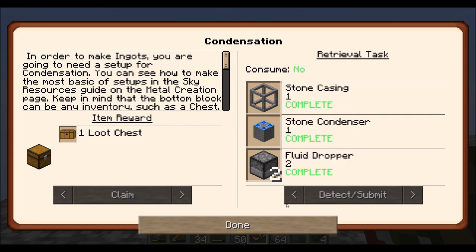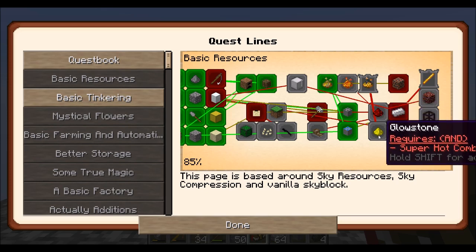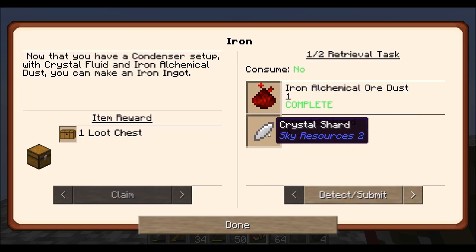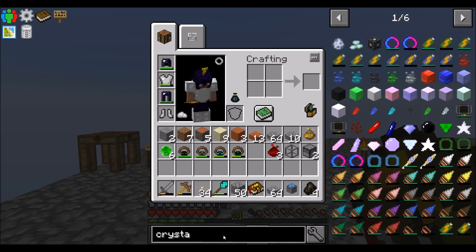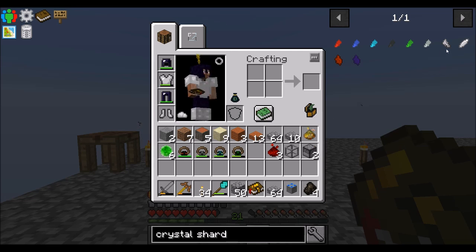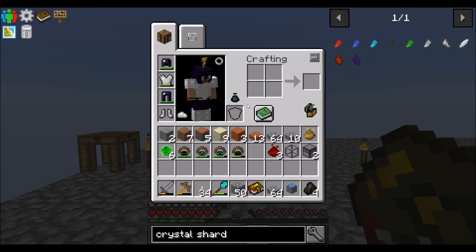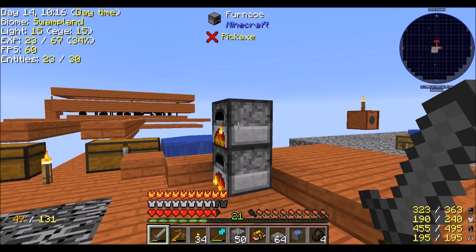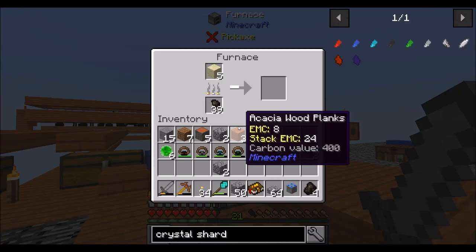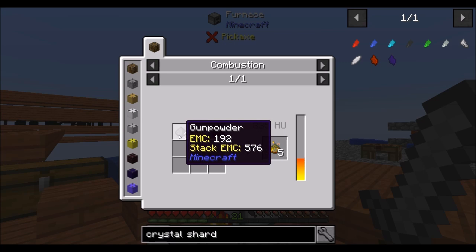Now that we've done that, we can probably build this thing. Looks like redstone and iron are quest unlocks from here — I already got my iron alchemical dust stuff, which is cool. Now we need crystal shards. Crystal shards are pretty easy — it's just glass in the alchemical infusion table, that's it. So we're going to need our Primus alchemical dust, which is charcoal, blaze powder, and gunpowder.